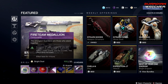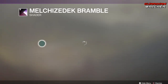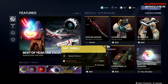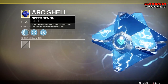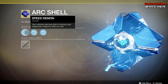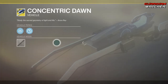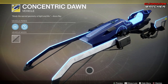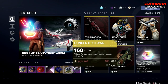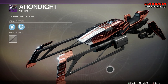Coming down here for Bright Dust, we have your Fighting Medallion and two Boons, as well as this wonderful Shader. Then we have the Ark Shell — looks pretty cool, I might actually buy this one since I bought the Solar Shell last week. Then we have another exotic vehicle — more of the Emissary vehicle — and then another Legendary vehicle.